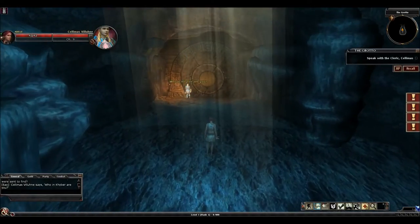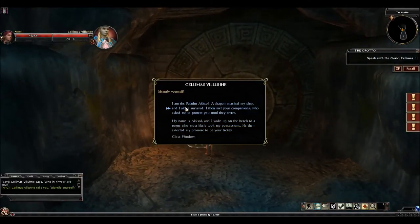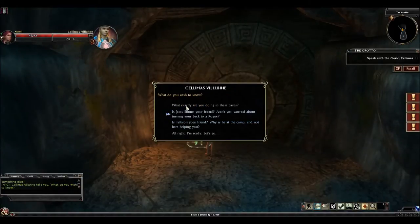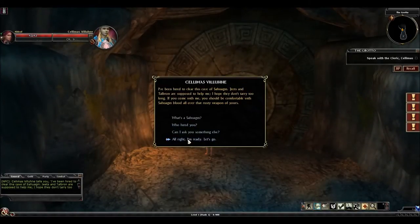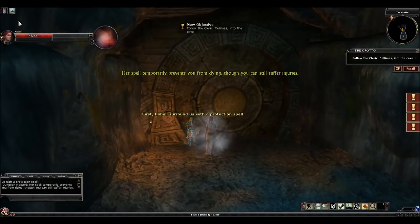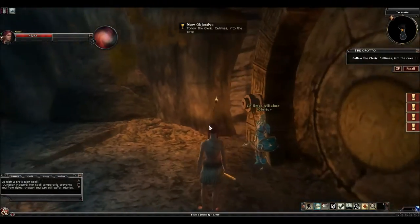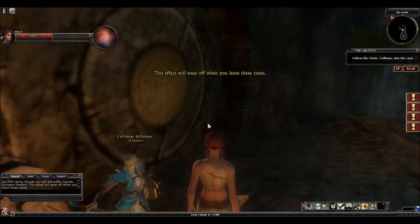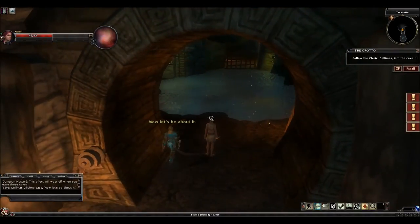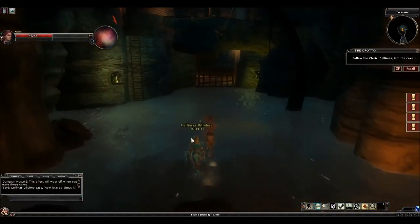Once inside, you'll see a cleric which we need to come talk to. You can read the story if you want — I'm not going to explain the story to you. She's going to give you a spell called Protection from Death, which is the only time in the game you get this spell, and it basically prevents you from dying. They do that only because they don't want you to die in this first tutorial quest. The whole purpose of this tutorial quest is to show you some basic features of the game.